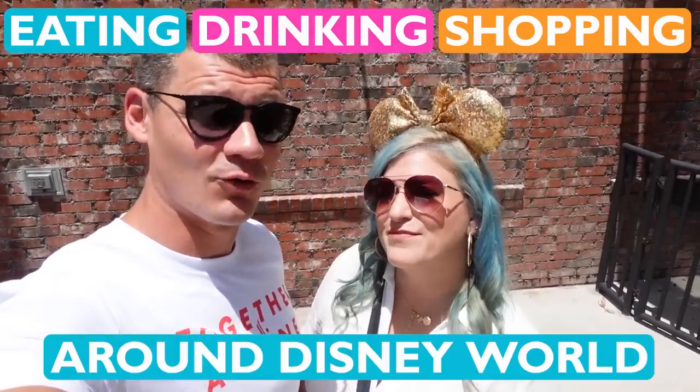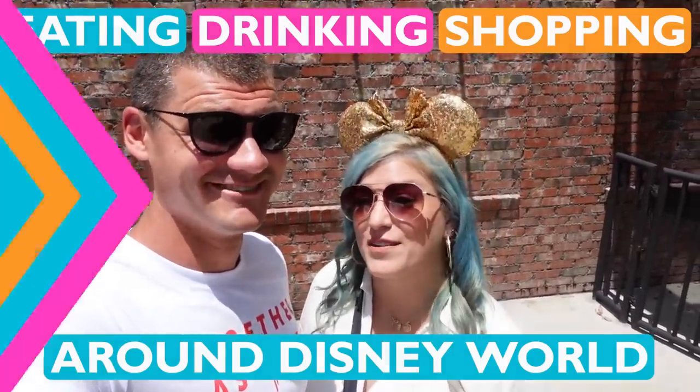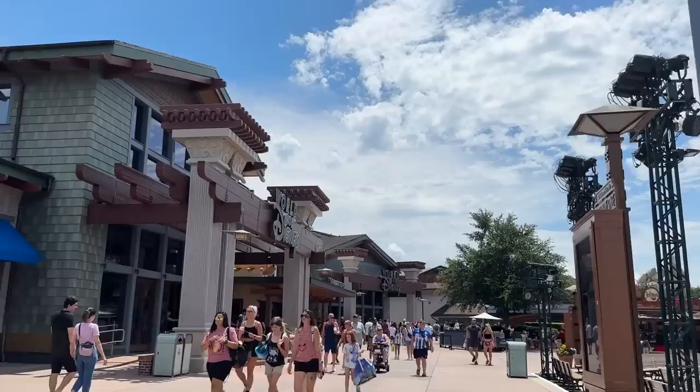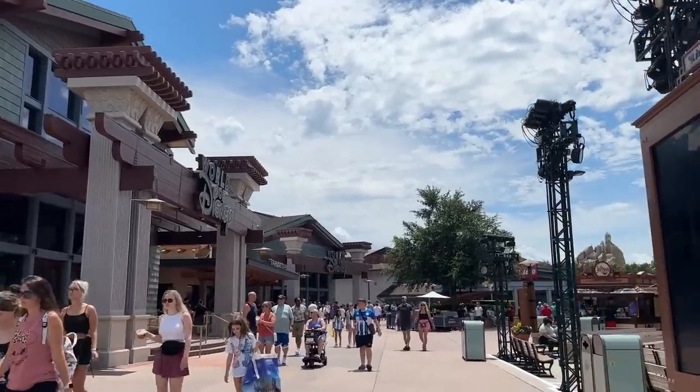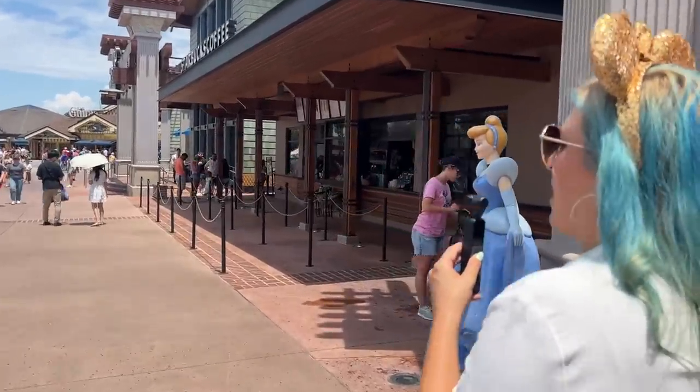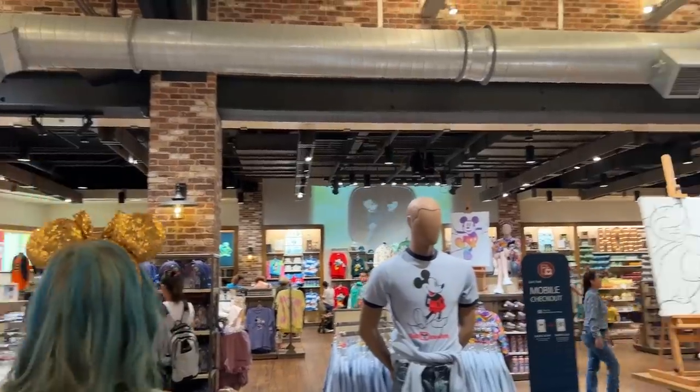We're eating, drinking, and shopping around Disney World. But this time, there's a winner. Hey Mayhem Fam, we are here at Disney Springs to play a brand new game. We are going to eat, drink, and shop around Disney Springs, but what we get is chosen by a randomizer. Before we can explain the rules and get started, we gotta figure out who's going first.